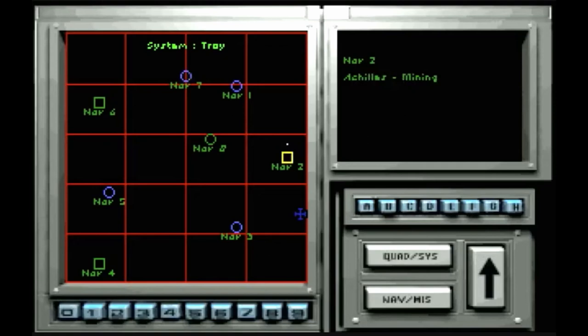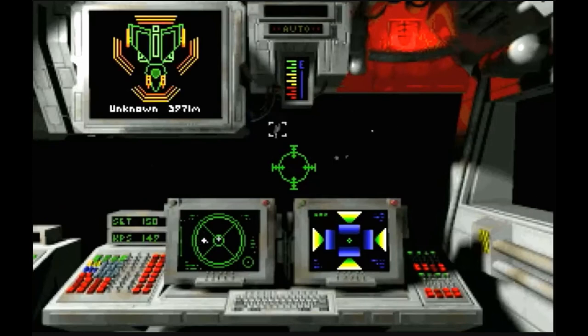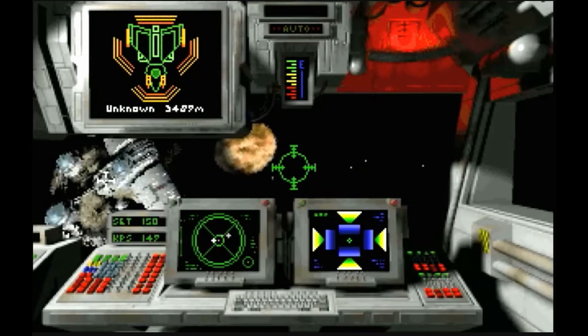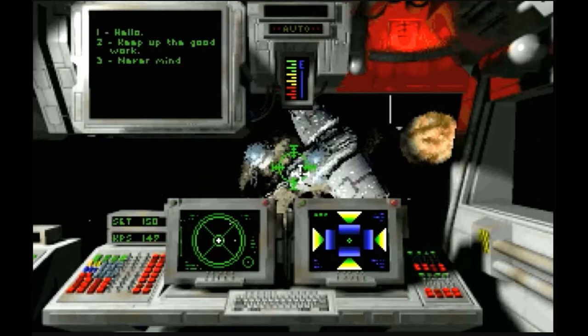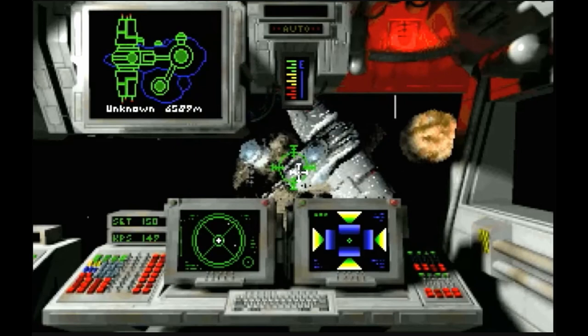Graphically, Privateer was a feast for the eyes in the era of DOS gaming. Utilizing the Origin FX engine, it offered detailed 2D sprites that simulated a 3D perspective and immersed players in an expansive star system. The game was supposed to use a newer Real Space engine, but delays in its development forced Privateer to use the prior engine from Wing Commander 1 and 2.